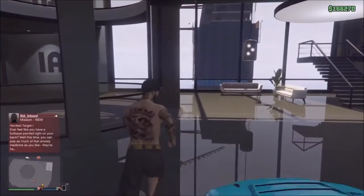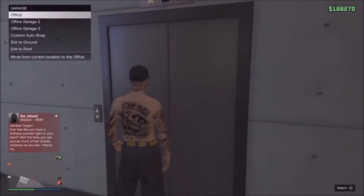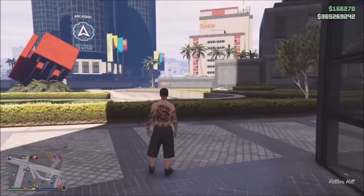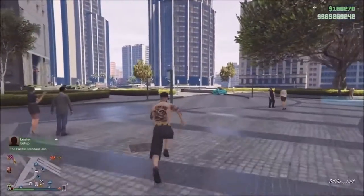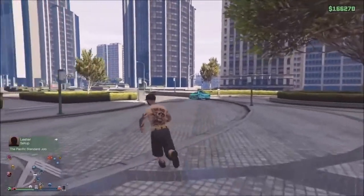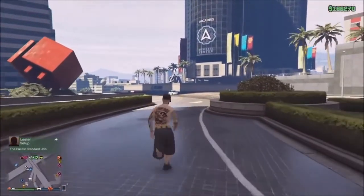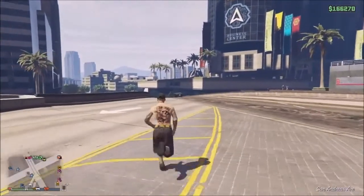Go ahead and jump out of the car and go outside. When you overwrite the Ruiner 2000 or whatever special vehicle you're using — if you're planning on getting rid of it, it needs to be a car that you could sell. That's why I used a Retro, because that's how we're going to get rid of it — by selling that Retro off.